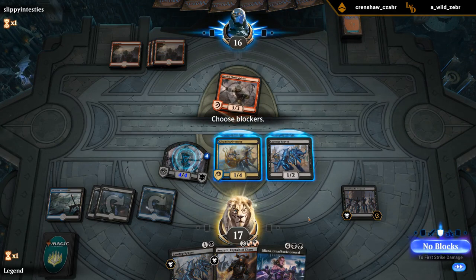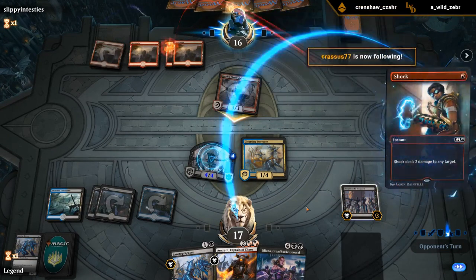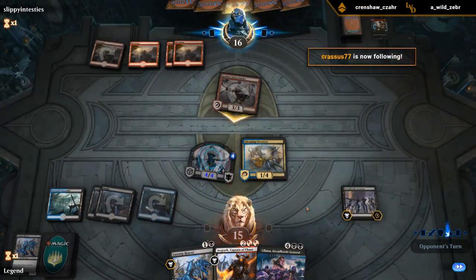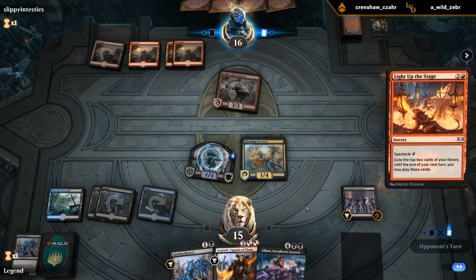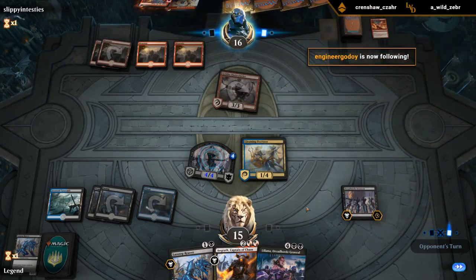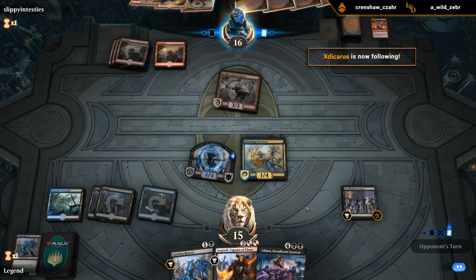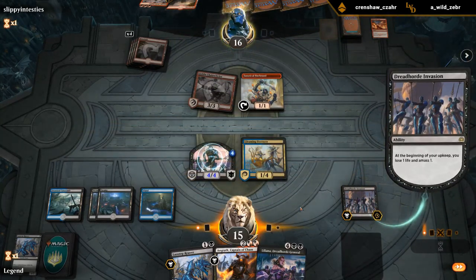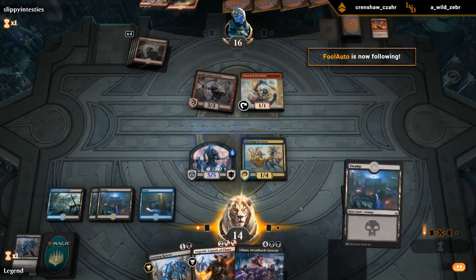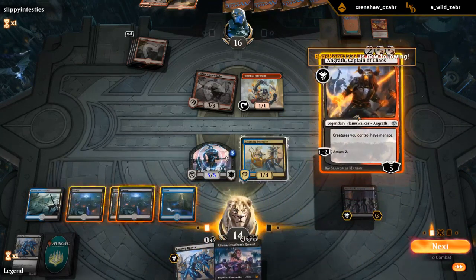I'm fine chomping with a Reaver in case they have spectacle cards. Shock to the face — is this a Light up the Stage? Sure is, finds a second Light up the Stage. The Firebrand Archer would normally be pretty good against a big lifelinker since you can chump block and sacrifice it to prevent gaining life, but thanks to the Menace from Overseer that doesn't work. Angrath can give Menace as well, and I think this is pretty much game.